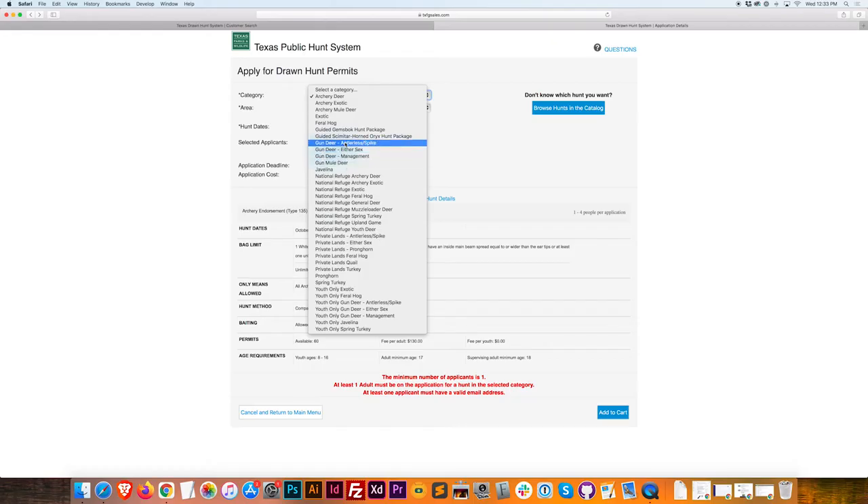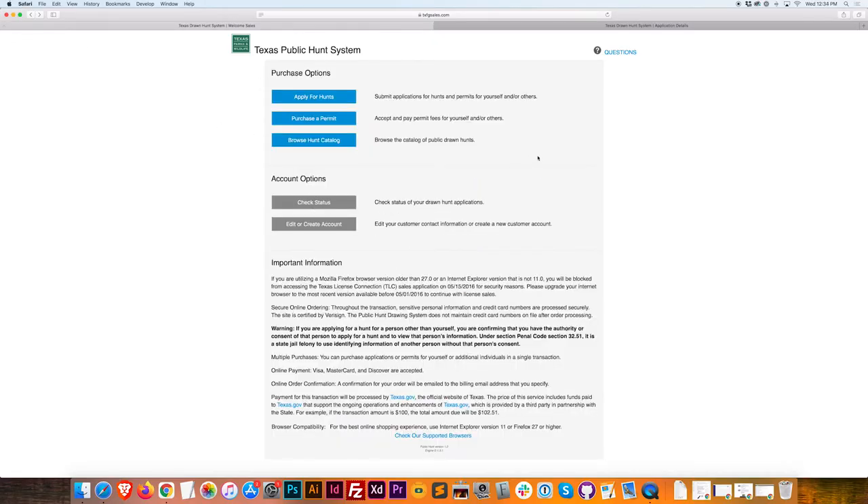It also keeps track of how many times you've applied to one category. For instance, archery deer — this is going to be my first time applying. But I've done pretty much all of the gun deer categories several times over. Every year you apply, it gives you more chances the next year — you're racking up points. It's a weighted lottery, giving better chances to people who have been applying faithfully year after year. So the first place I go is to check my status, figure out which ones I've applied for in the past, then find the properties I want, check out all at once, and I'm done. I do that in the beginning of August.